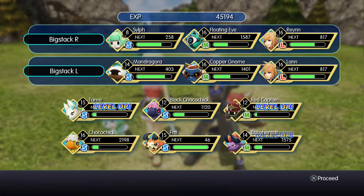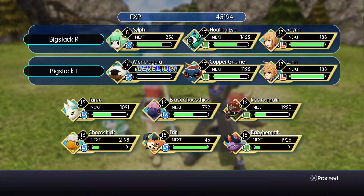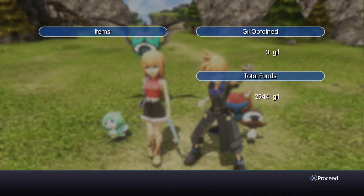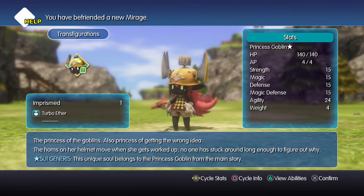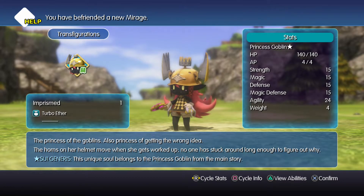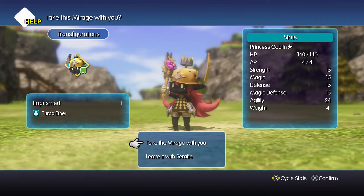I won't be saving my game at this point, so the next time you watch another video in this series, Reynn and Lann will be back at their previous levels — level 10 or whatever it was. But I know many of you will want to use this little trick, and that's absolutely fine — that's why I wanted to show it to you. And there we have it, lots of lovely experience. We'll get to take a quick sneak peek at our new mirage. I'm going to keep everything set to default and take it with me.